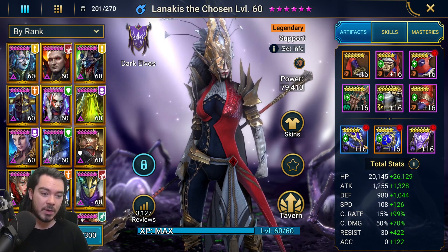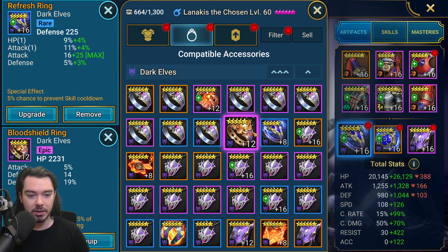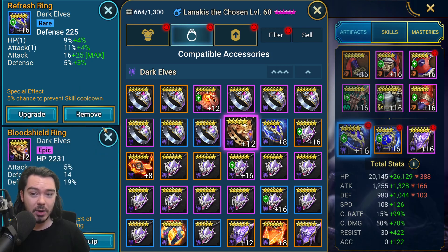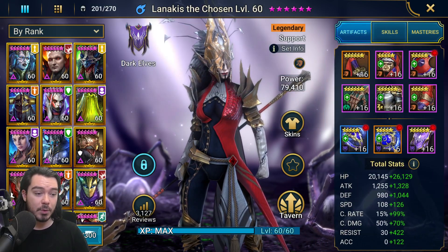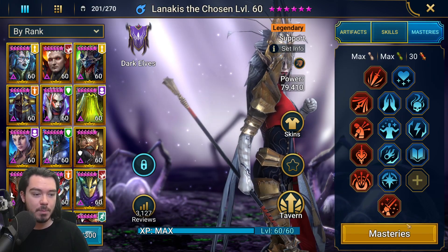In terms of accessories, I do have a blood shield accessory and that would probably be the number one priority — get her a blood shield accessory. What I opted for with this build was giving her two refresh rings, which gives a total of 10% chance to prevent her skill cooldown. I'd actually switch her to the blood shield ring — I think that's more valuable overall, giving her an extra shield whenever she attacks to bait Mischief a bit more. But refresh is really strong too; that chance to just get another ally attack back to back is huge.